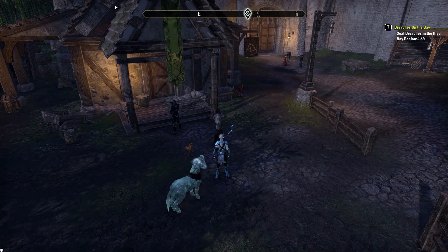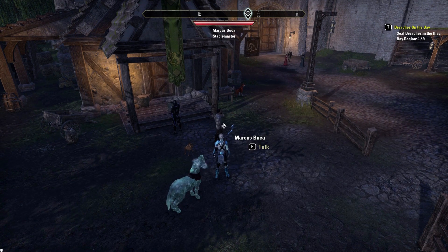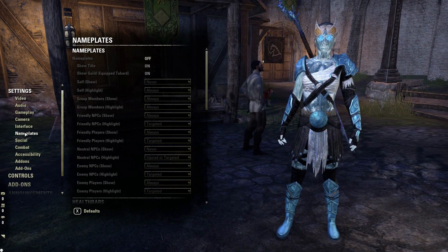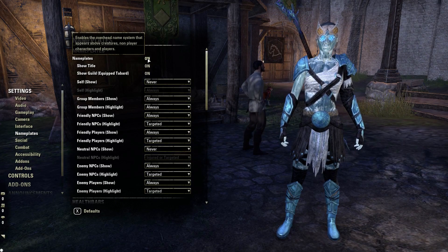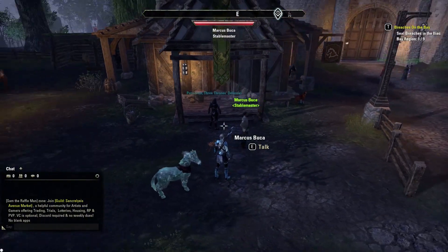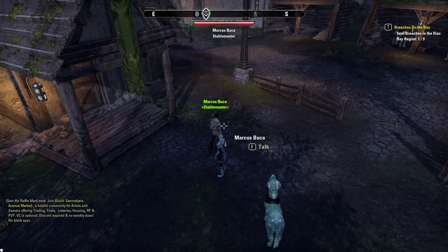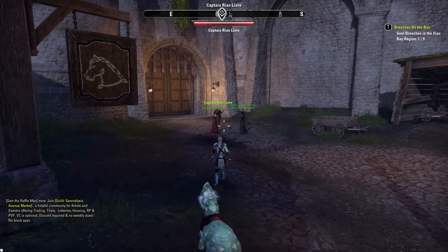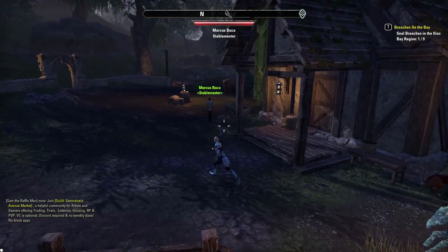I'm standing here in front of an NPC and another real player, and it's really hard to see their names with the default UI. So if you push Escape and then click on the Settings tab, from there you can click on Nameplates. The top setting under that tab is called Nameplates — turn this on. Now you can see the NPC is a stable master with a green name above his head, and the player also has their name above their head as well as the title they have selected. This setting makes it so much easier to find NPCs in towns, as well as players and player names.